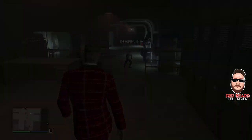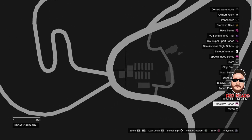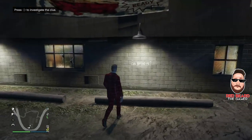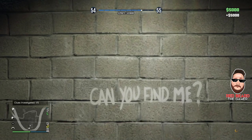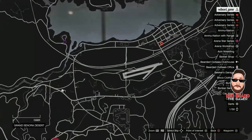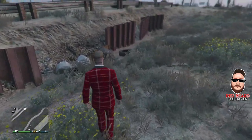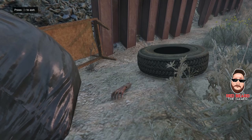Let's take a look at the first clue. Most of these are in Blaine County. The first one is right next to this building here — go ahead and run over underneath this light and you'll see writing on the wall that says 'can you find me?' As you get close to each one, you'll get vibration in your controller and you'll sometimes hear flies and some creepy music. The second clue is right over here by the airfield in Blaine County, right off the side of this dirt road. Run over to the side of the road by these little barriers and you'll see a trash bag. You'll get the vibration in your controller and you'll see a hand on the ground. Press right on the D-pad to inspect, then press it again to exit.